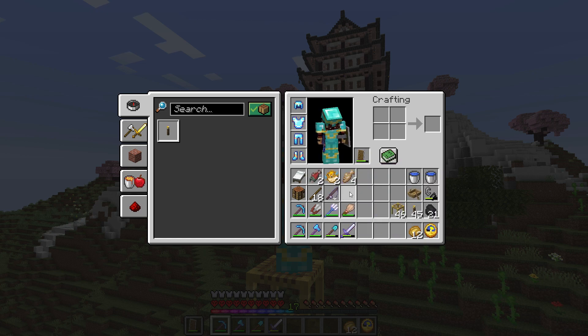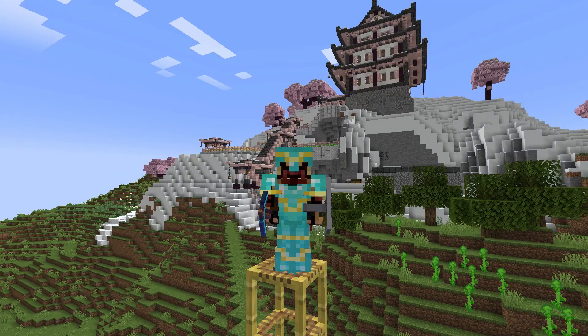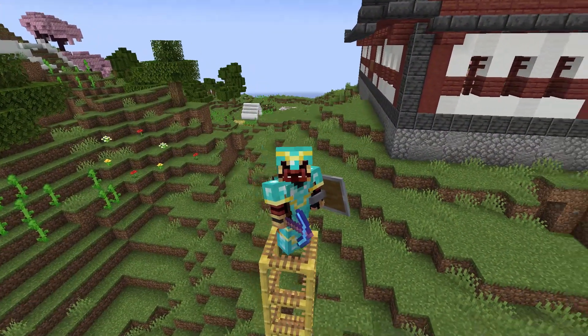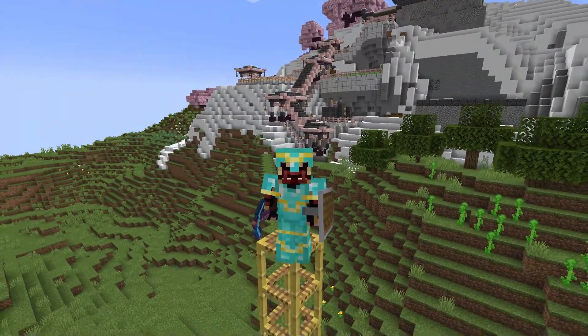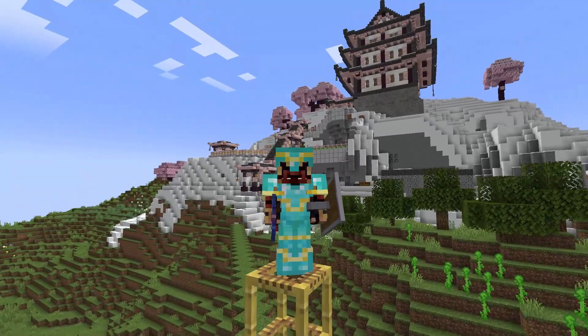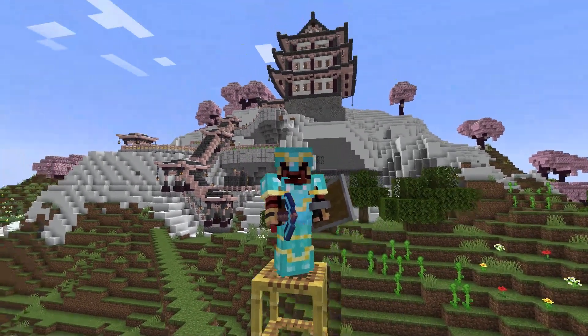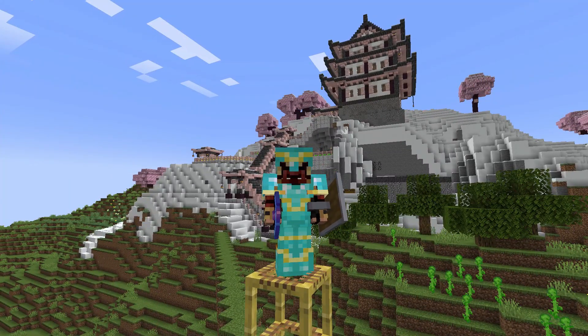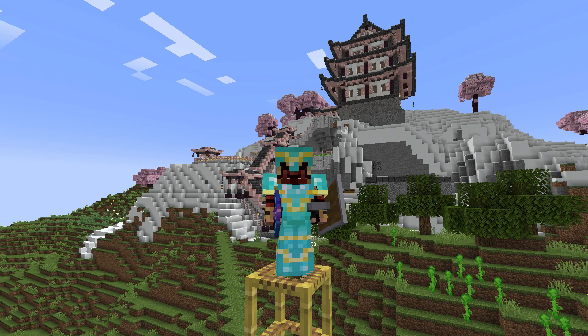Looking good all decked out! I've got my tools — 'sube sube' which translates to 'smooth' for Silk Touch, and 'kanemochi' meaning 'rich' for Fortune. I've got a pretty OP iron sword I'll need to upgrade to diamond soon. I did some fishing too. That'll be it for today's episode — thank you all so much for joining me on our trip to find the panda. In the next episode I'll be creating a proper home for the panda. Arigato gozaimasu and sayonara — see you next time!